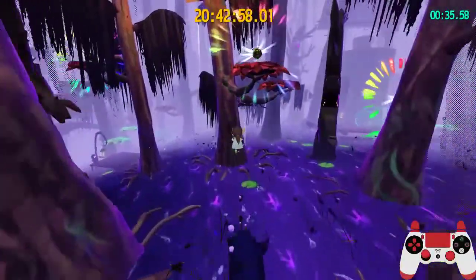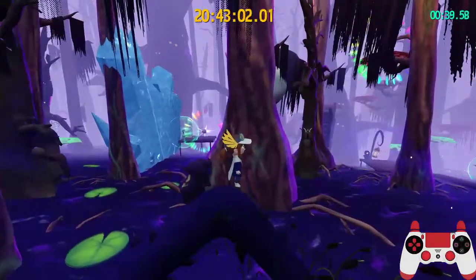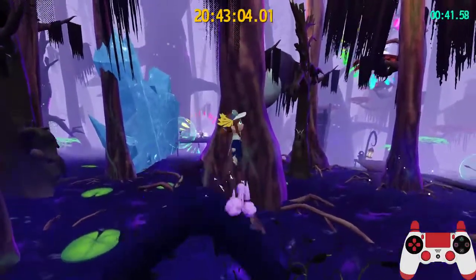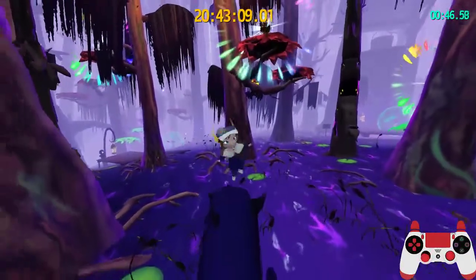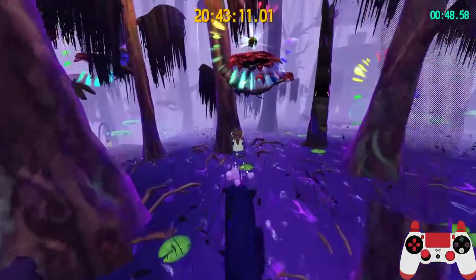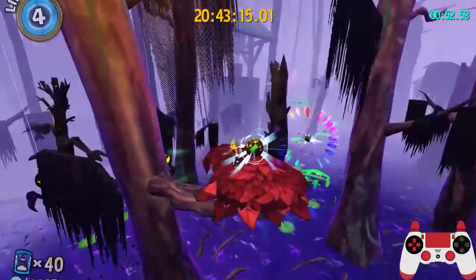This jump is easier with an SDJ, which is not required. One thing to note is that you don't want to go too far on this surface, because right here you'll lose height, and you need maximum height to make this jump. Get as high on the platform as possible, space out your jumps, and you should make it up here.